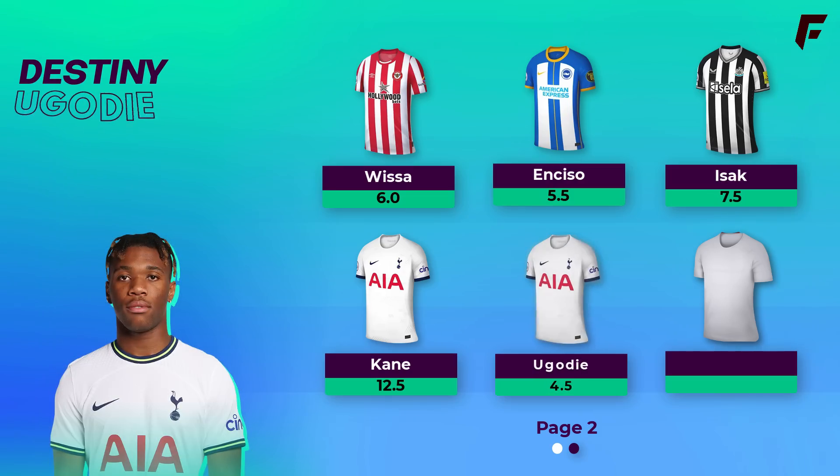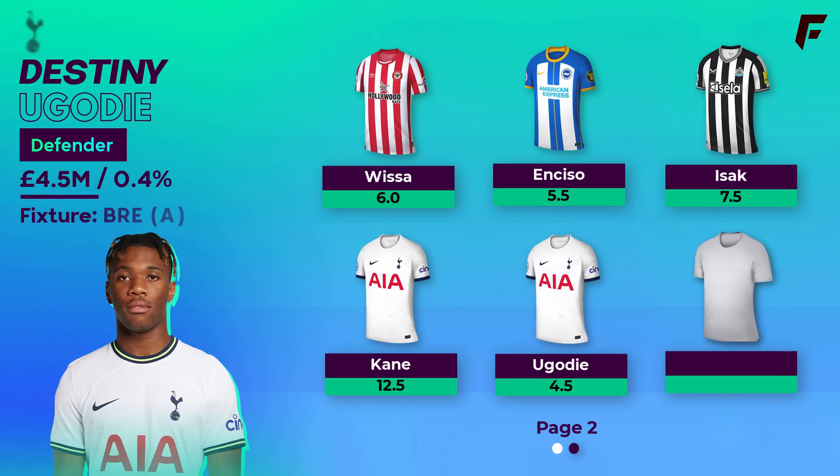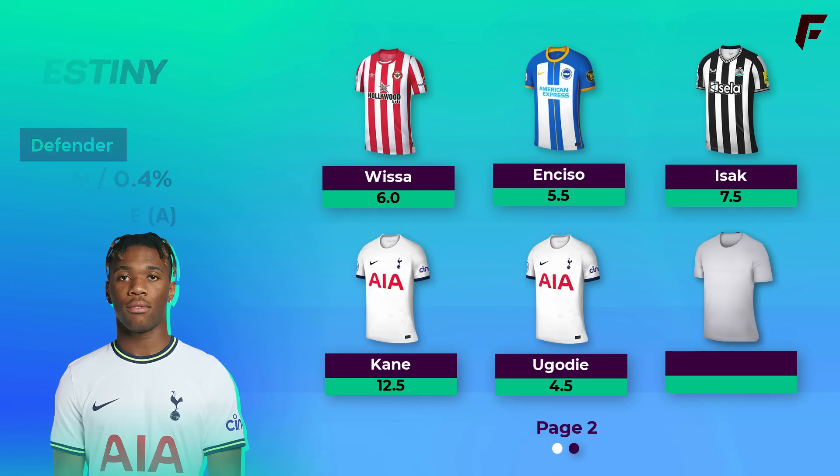Another Spurs player next in defence — Udogie. The 20-year-old had a successful loan at Udinese last season with 3 goals and 4 assists in the league. Both Sessegnon and Perisic played left wing back last season but both are being linked with moves away. A 4.5 million attacking Spurs defender would really be a bargain and he's a huge differential at this point. Tottenham's pre-season kicks off on the 18th July and we'll know more then. Porro is another one to monitor on the opposite side for 5 million.